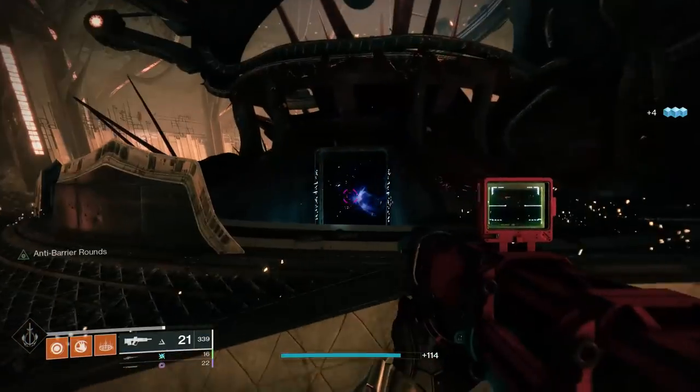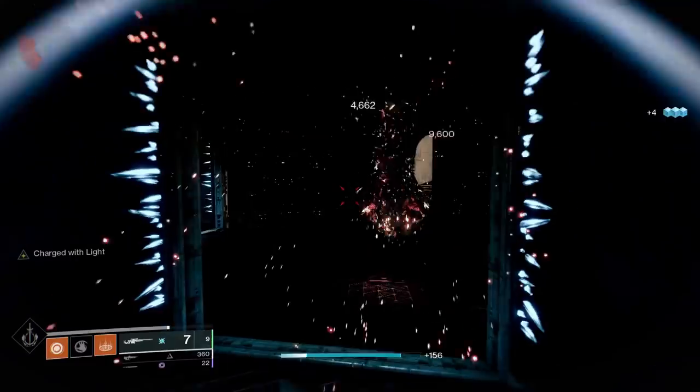Once you've reached the Shrine of Oryx, head to the far side of the center structure. The feather will be laying on the ground there.